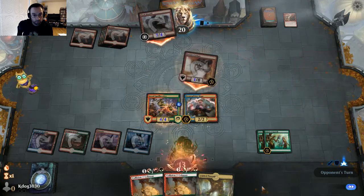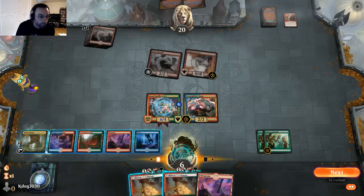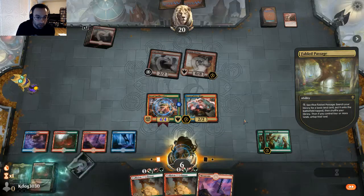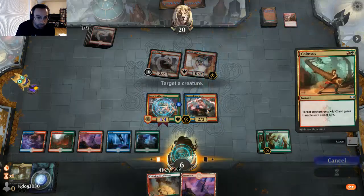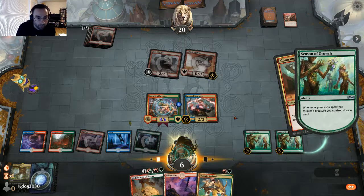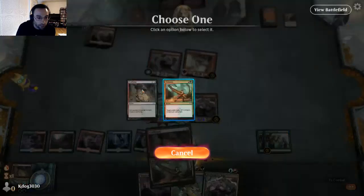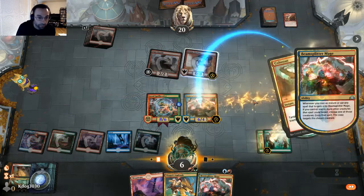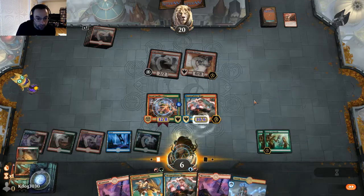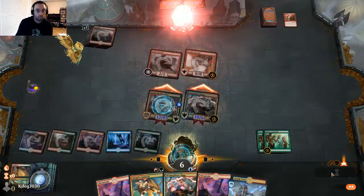We were down to six life. Let's grab another green source and get Colossus online. We buff our creature and draw some cards — that's six and eight is fourteen, and another one — that is lethal! Twenty-two damage out of nowhere!